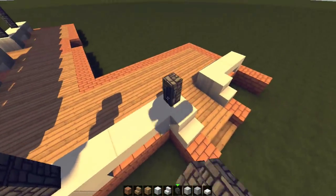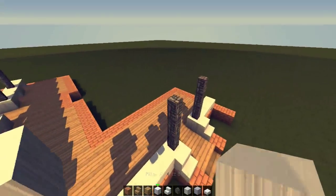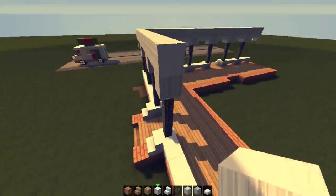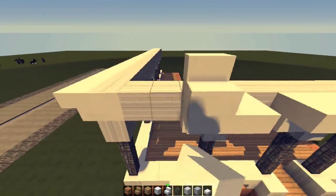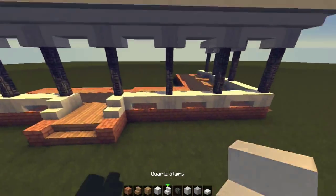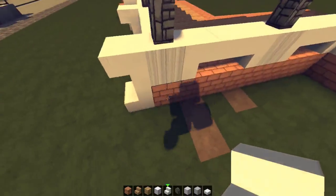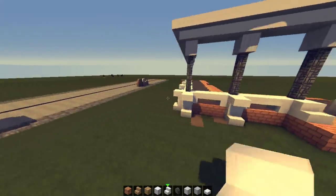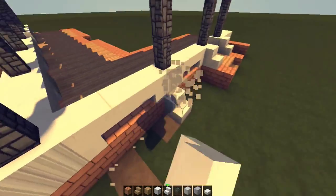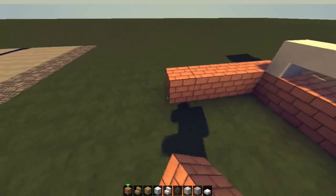Let's place some quartz stairs on here. This is a slow episode - I build so slow, it's ridiculous. One two three, placing quartz stairs all the way along here so it connects right there. That is pretty cool, I'm really liking this. Let's try something here - actually I don't like that. Let's keep it plain and basic and just bring this out another couple of blocks - one two three four five - that'll be cool.